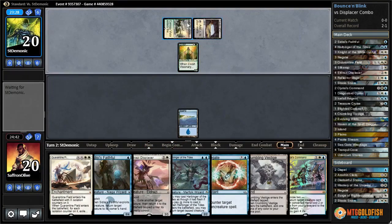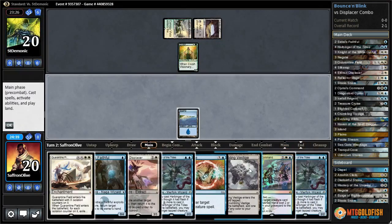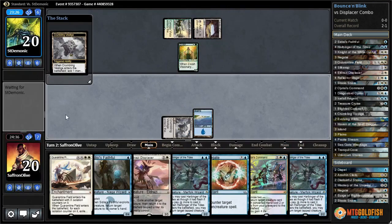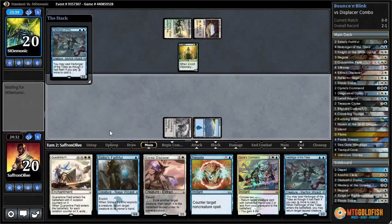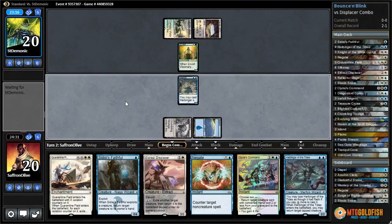What are we up against? Abzan. This kind of looks like our infinite combo deck. Vista caves, Elvish Visionary, land - oh my god I'm gonna cry. Well, gonna be some fun videos this week, boys and girls. Budget Magic: the one where Seth keeps two-landers every game and never draws his third land.